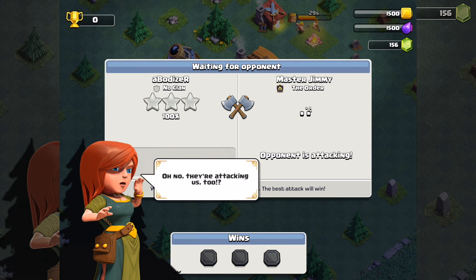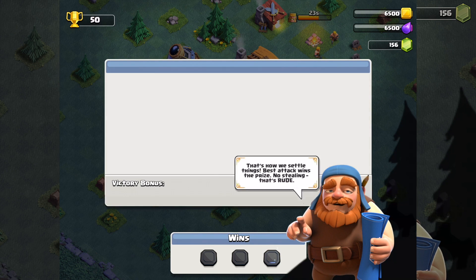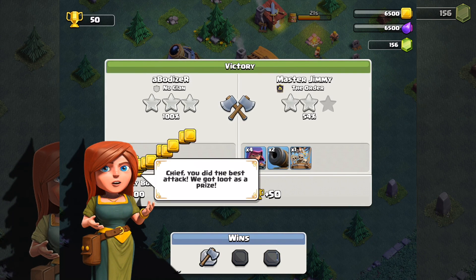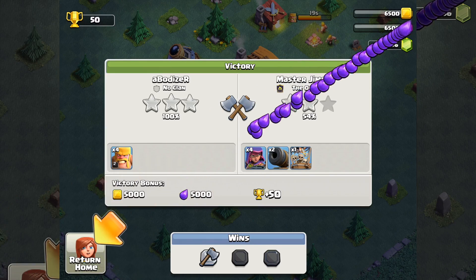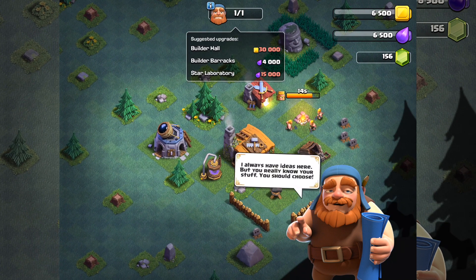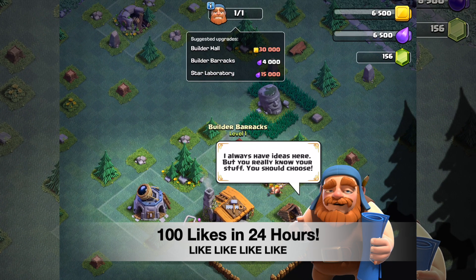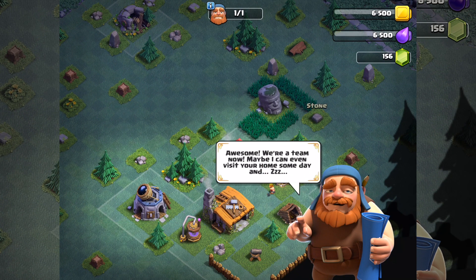They're attacking us too! Master Jimmy — the order in the clan declines the order. Okay, we have one win, and here the gold and elixirs are sort of like dark purple. We can see what we can upgrade — builder barracks, we can upgrade it.